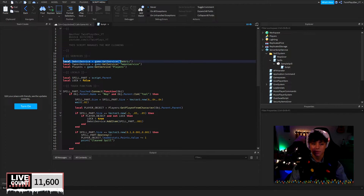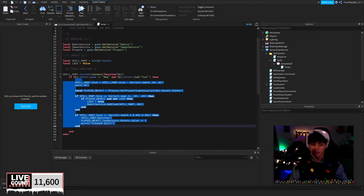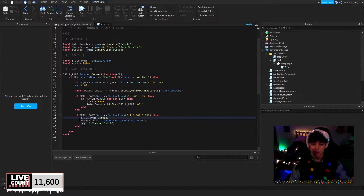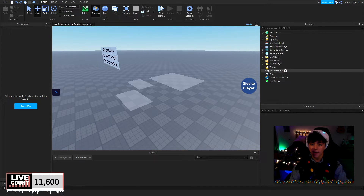The touch script uses DebrisService and PlayerService. When a player touches the spill part, we check if they have the mop tool. If they do, we enter the if statement, reduce the spill part's size by subtracting a new Vector, then wait and grab the player object. Once the spill part size reaches roughly half, we lock it using a debounce and add it to Debris. When the spill part size equals the minimum size, we destroy it, add a point to the player, and print 'clean spill'.